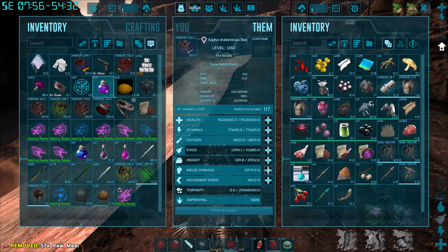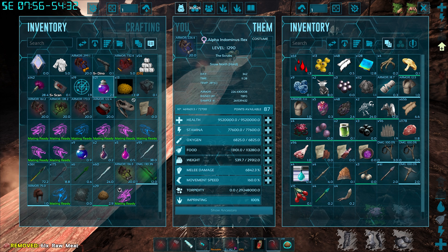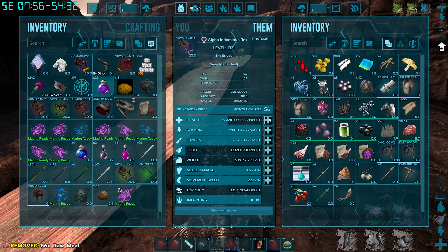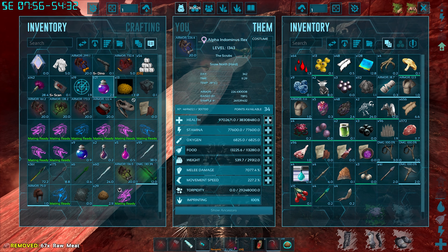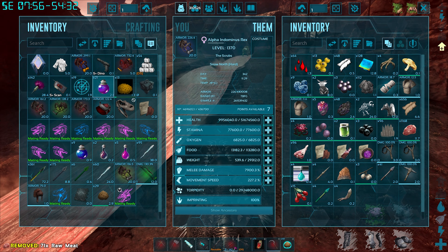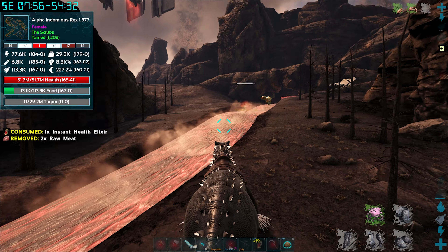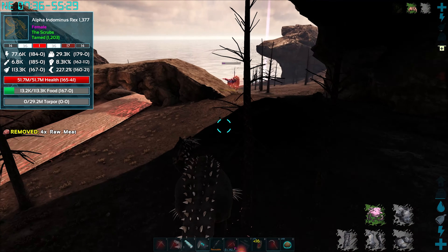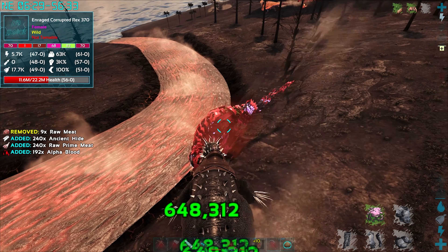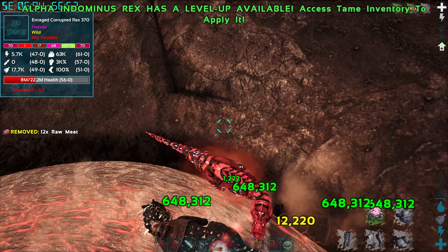That's a lot of levels! Putting most into melee, a few into speed even though she's already pretty fast, and some into health to make sure we don't die. Checking the total - sitting at 51 million health, not too bad. Damage is looking at 648 now. We're not quite maxed out yet so there's still room to grow.